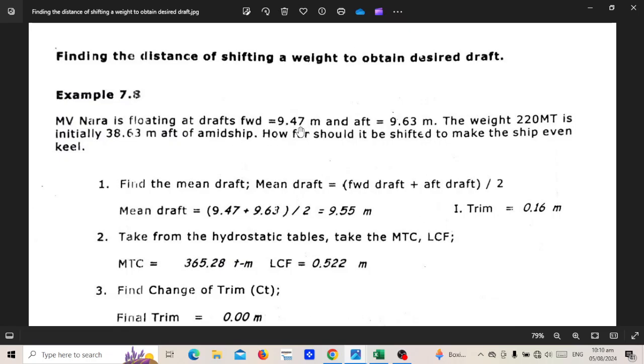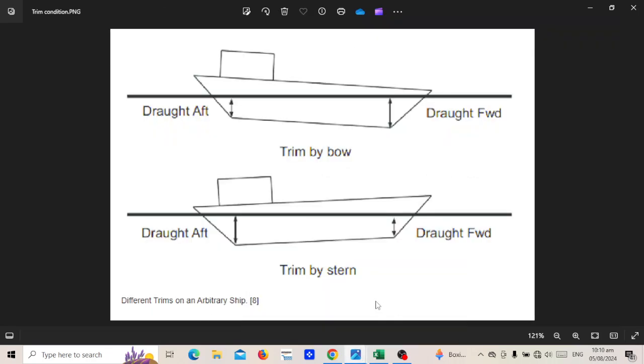To make it more understandable, here's a vessel trimmed by the stern. The forward draft is 9.47 and the aft draft is 9.63, meaning she has more draft aft than forward — so she is trimmed by the stern. When trimmed by the stern, the forward part of the vessel is a little bit higher and the aft part is lower, or sinking.